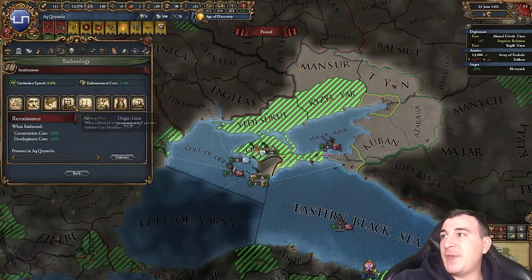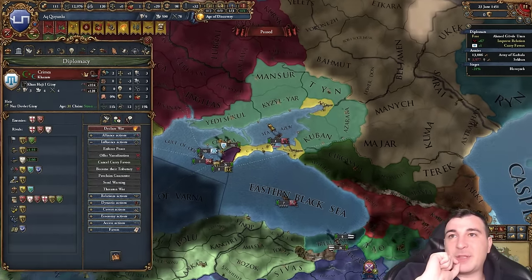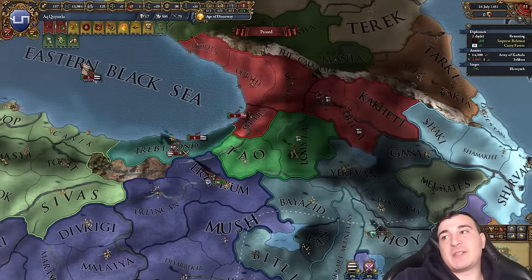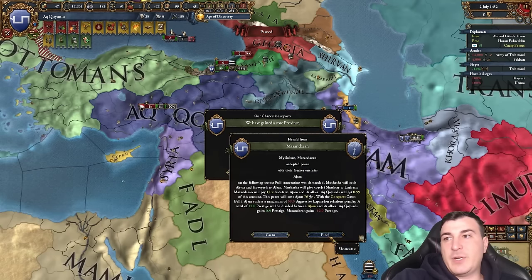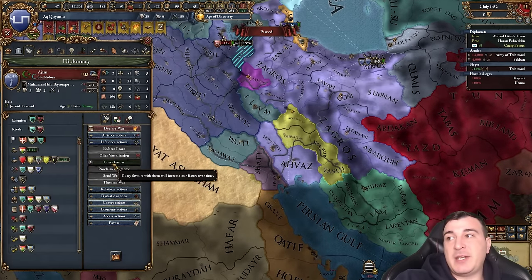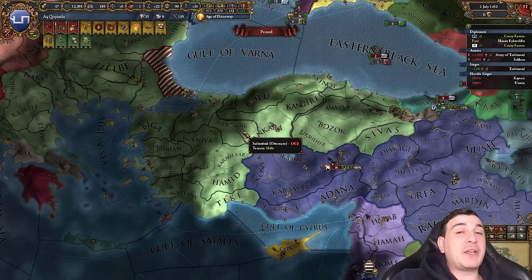I'm currying favors with Hungary while also supporting the independence of Samtskhe to get 50 diplo points — then I stop supporting them but keep the points. A bit of an exploit. I don't have Renaissance yet since Crimea doesn't have Feudalism either. I should've sold it to the Great Horde for more money. I'll try to get Trebizond for the mission and maybe a couple of Georgian provinces before the Ottoman truce expires. The Ajamis got full annexation of Ushasha plus two provinces. Not enough favors yet to keep their alliance, so I'll keep currying.